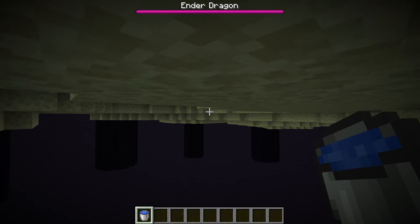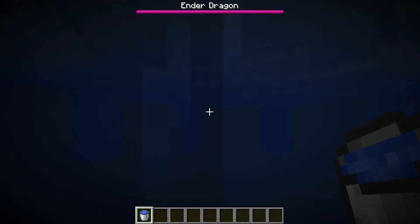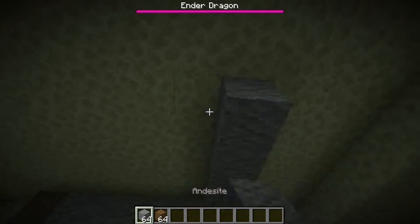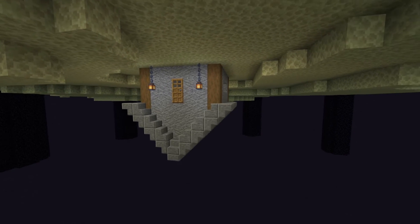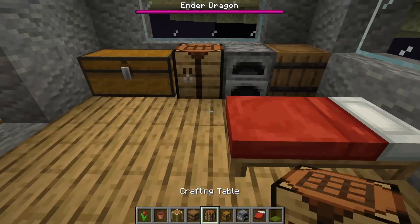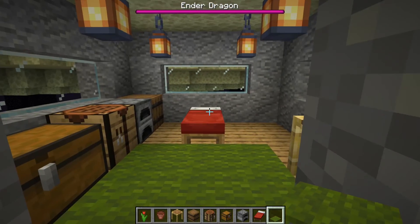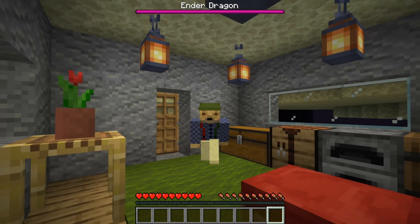Now that we've made it to the middle of the bottom of the island, it's time to make our house. All right, we got our exterior done. Now all we have to do is move on in and decorate the inside. A nice, peaceful, quiet vacation house in the end.